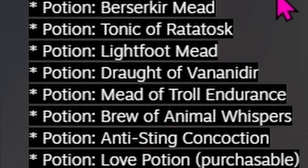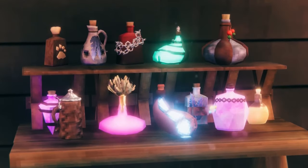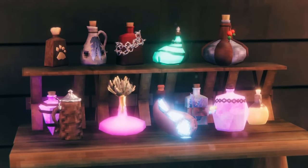Potions include Berserker Mead, Tonic of Ratatosk, Lightfoot Mead, Draugr of Vanandir, Mead of Troll Endurance, Brew of Animal Whispers — I'm curious what that does, maybe sneaking? — Anti-sting Concoction, and Love Potion, which is purchasable rather than something you can craft. Some of these you can probably guess: Lightfoot Mead is likely the one with feathers that affects fall damage, and Sailor's Bounty maybe relates to motor power. I'll be making a guide on exactly what all of these are, how to get them, and what they do.